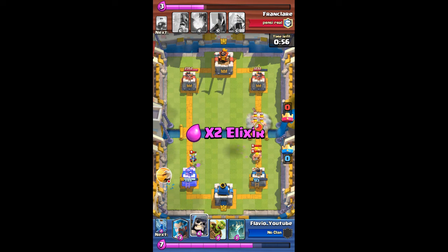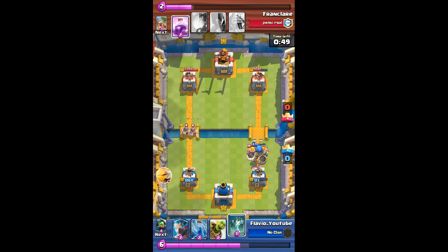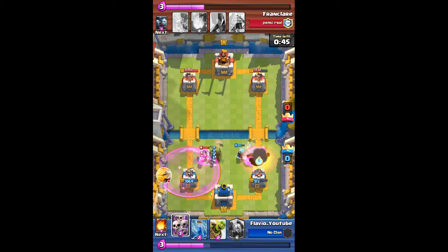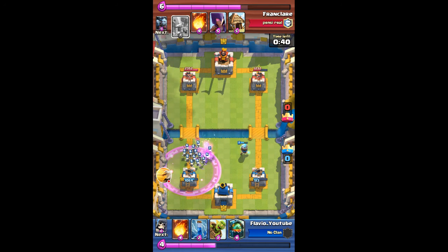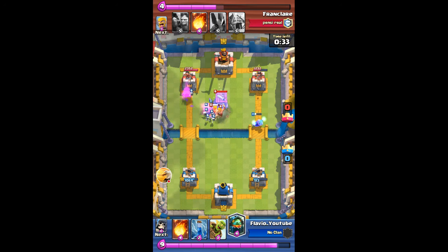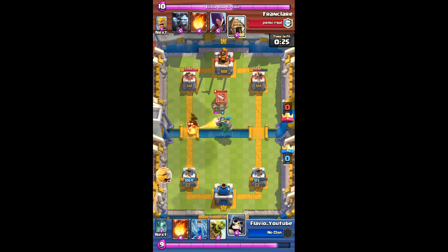I'm gonna use the giant skeleton to counter the barbarians in the back so the bomb takes them out. He's got elite barbs on the left side — I'm gonna use my tombstone to pull them and then use my ice wizard to slow them down. I'll use my skeleton army for some more safety, just in case the elite barbs would have taken out the tombstone skeletons and moved on to the left tower.